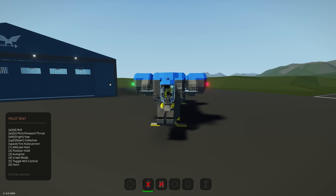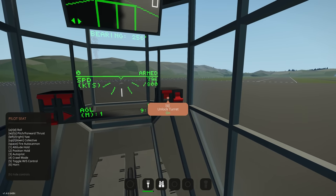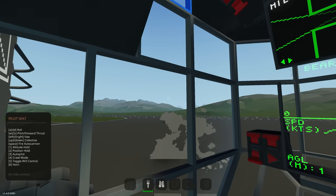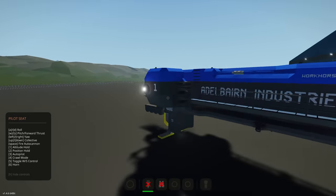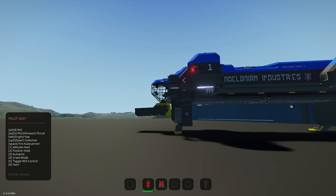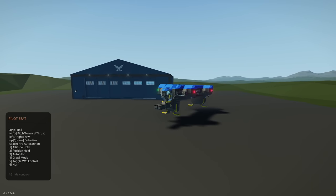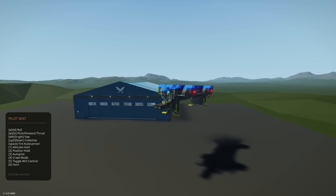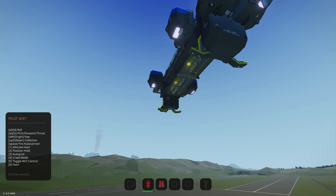Firing the autocannon — yes, that is definitely an auto cannon! Unlocking the turret enables mouse aim, so you can aim it with your mouse and shoot — really cool. Turning the weapons off, increasing throttle, and we have lifted off. Landing gear retracts and folds away nicely. We can now carry containers and things underneath us.